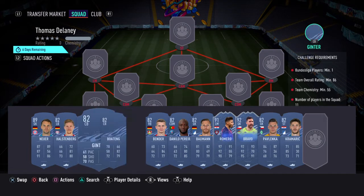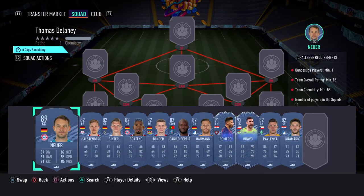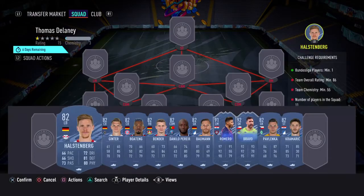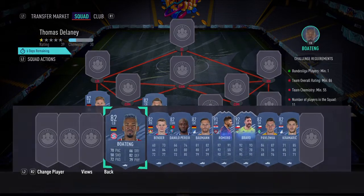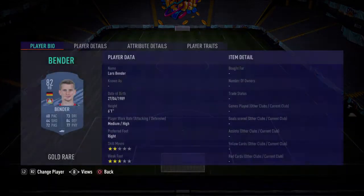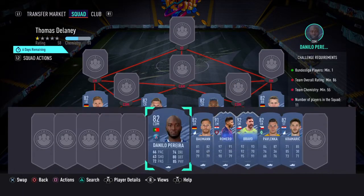This defence does cost quite a lot — Berteng at 6k, Ginter at 6k. It is the cheapest solution; you just need that to get the chemistry. In goal we've got Neuer. Left back we've gone with Halstenberg. Left centre back we'll say Ginter. Right centre back we've gone with Berteng. Right back we have Bender.